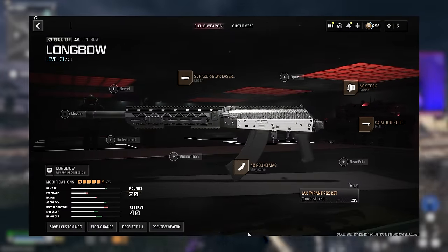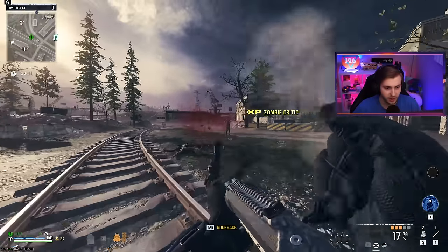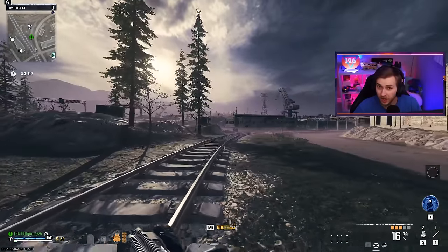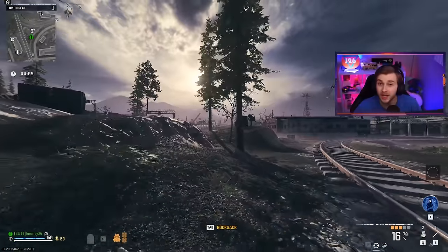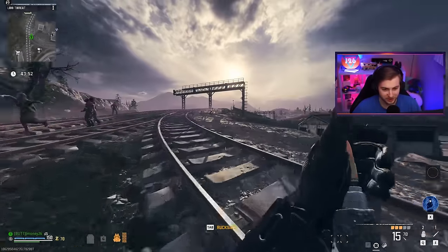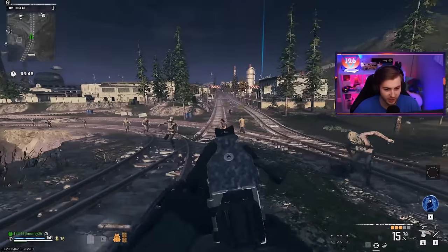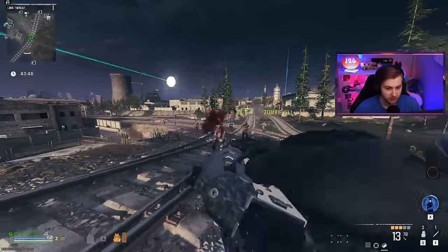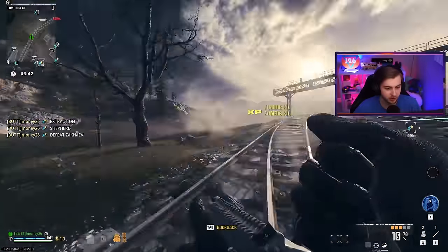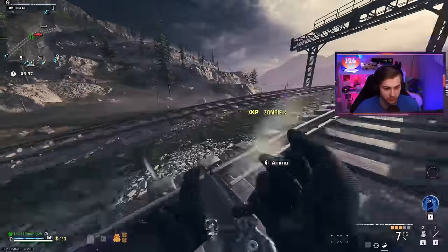The ADS speed was very slow when I was testing this in the firing range. It's still not the fastest, but I tried my best to make a build to make it a little bit faster. Against tier 1 zombies it ain't doing too bad. We're going to test this against tier 2, tier 3, a mega abomination, and the stormcaller. Now that we have this aftermarket part, we can actually use tac stance with it, which is more convenient especially on mouse and keyboard. You get a lot more movement speed out of it and it helps with the slow ADS issue, just not as accurate.